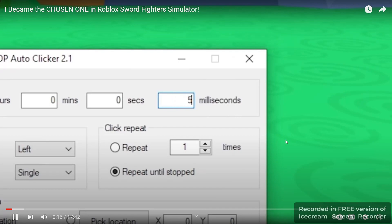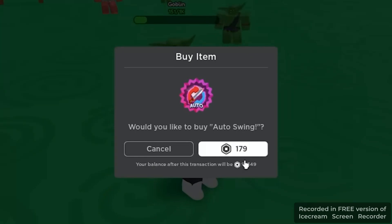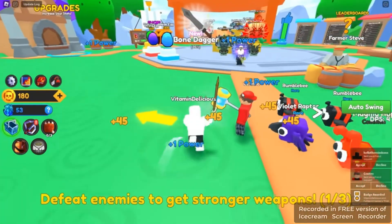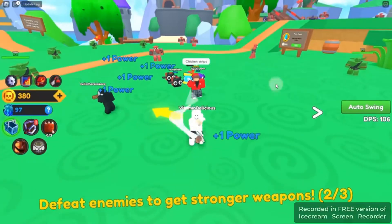I'm bringing out my auto clicker set to 50 milliseconds — oh wait, there is an auto swing built in. I bet it costs Robux. Yeah, what a scam. Okay, I'm actually going to pay for it. So now it's activated and I just do this forever. I just got a bone dagger.